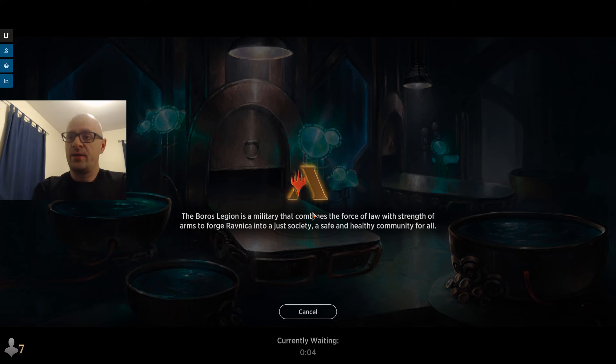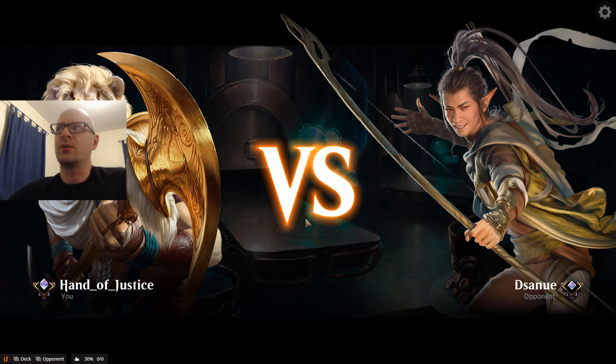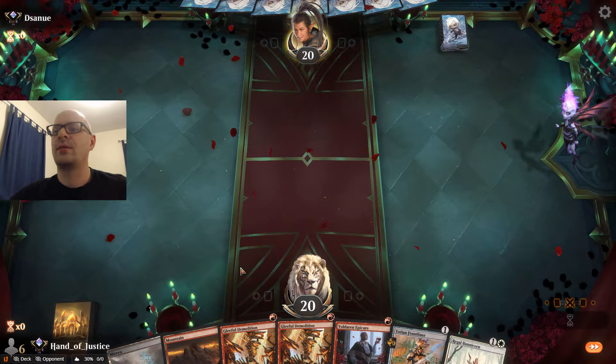This deck is really fun and really fast. The mana is not perfect but it's as close as I can make it, so hopefully we get some good draws. This opening hand is amazing — we've got Frontliner, Voldar and Epicure, double Demolition, Bunnicorn. Can't wait.